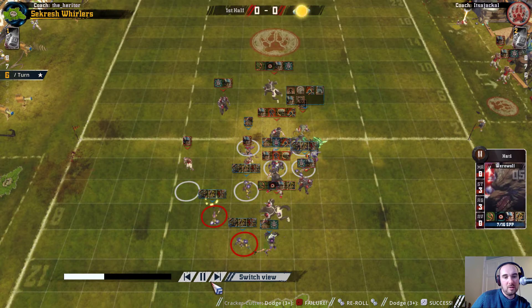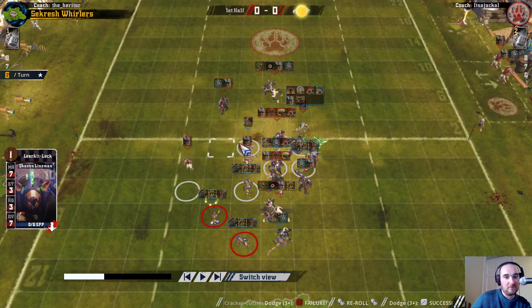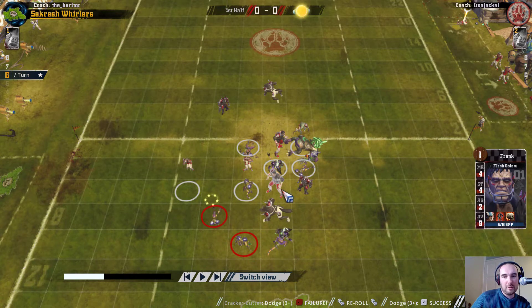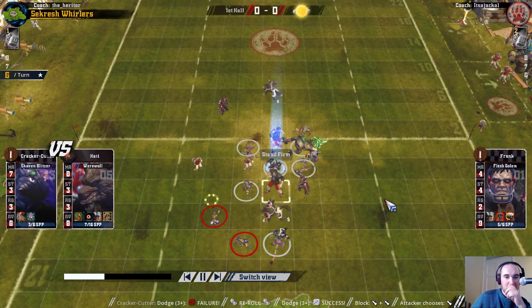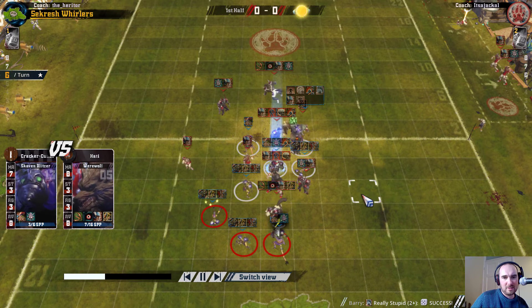Trying to dodge away - I was trying to be clever with a chain push, because I've got a T-shape here. You chain push from a flat plane into a T-shape and get your chain push. I was looking at pushing back into the ball carrier to get him out onto a corner where this prone player is, and then I'd finally have a decent dodge out. But as I was doing that, I realized I was reliant on this flesh golem not standing firm for that to work. Got the push back and stand firm into the flesh golem - that didn't work at all.